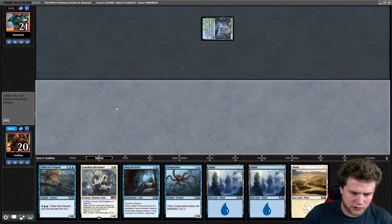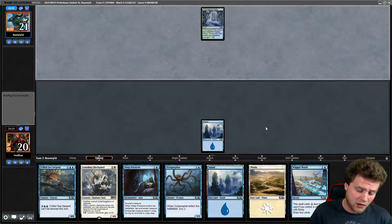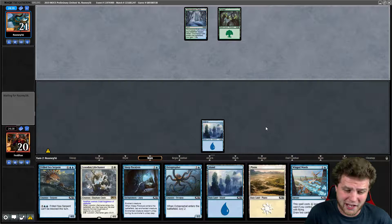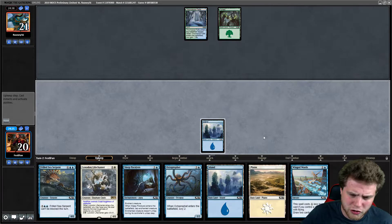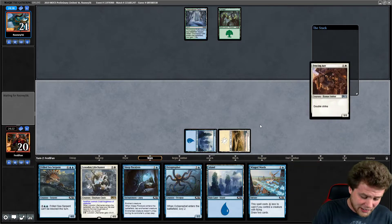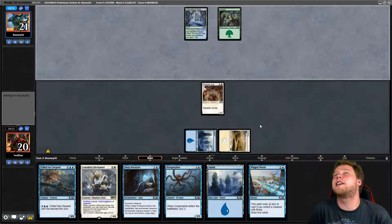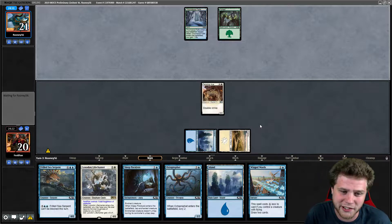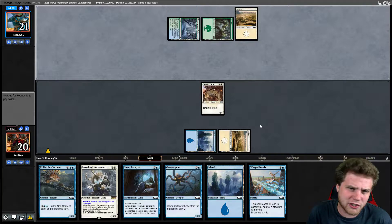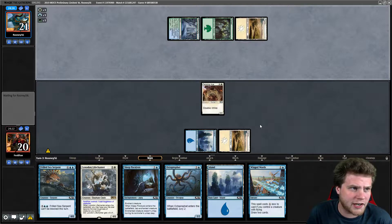Thornwood Falls. We definitely want to play something — we don't want to discard. Worst-case scenario, we will cast that. But discarding on turn three and not impacting the board would be bad. A two-drop, please. Oh my God, that was perfect! Now we don't have to discard and we get to curve out nicely. That was so lucky. So sweet. And now it's a two-two essentially — still a great card. We have nothing to really go with it at the moment.